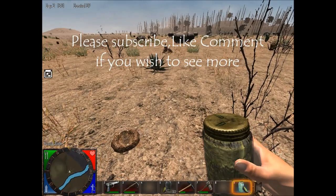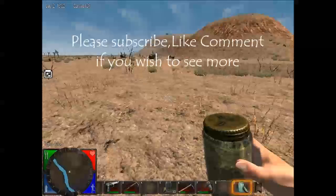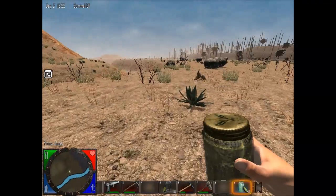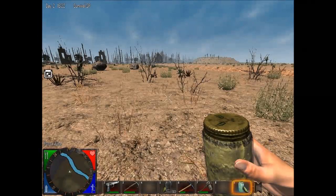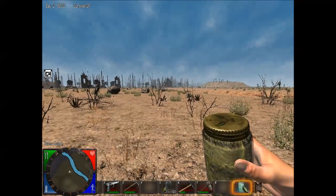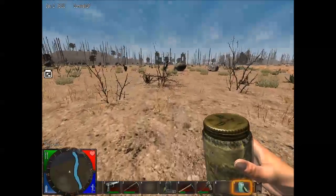Hi there, welcome back to Warrior Box's five minute tips and tricks on how to survive in Seven Days to Die. I'm in the desert today and I'm going to show you how to make the best drink in the game, which is actually what I'm holding in my hand right now. You can see it in the hot bar down here. It's a yucca juice.